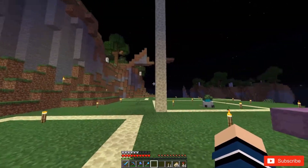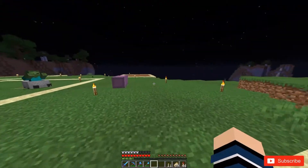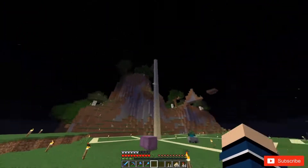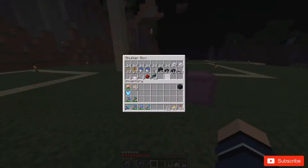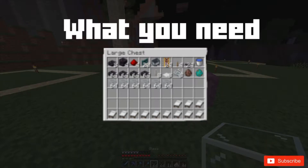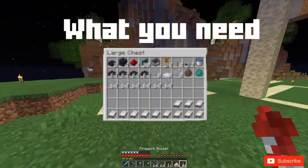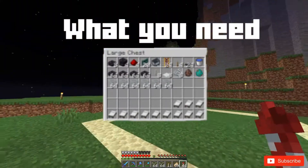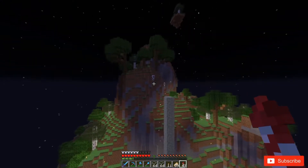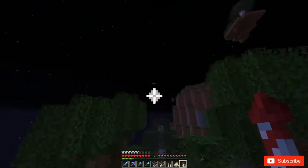Basically all tutorials say to go up 10 blocks and then dig holes downward, but we are in an amplified world and I'm on top of a mountain. I don't really have room to dig holes, so instead I'm going up 25 blocks. Everything you need is kind of in here — it's not exact, so I recommend finding a proper tutorial. So, 13x13, 9x9, one block in between. This is actually going to be kind of difficult.